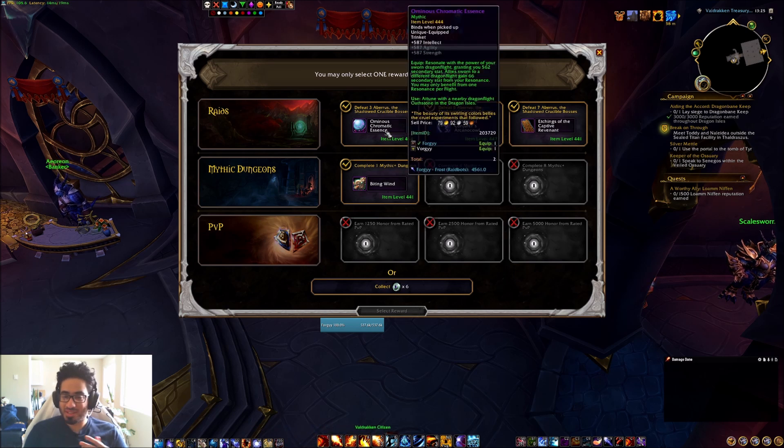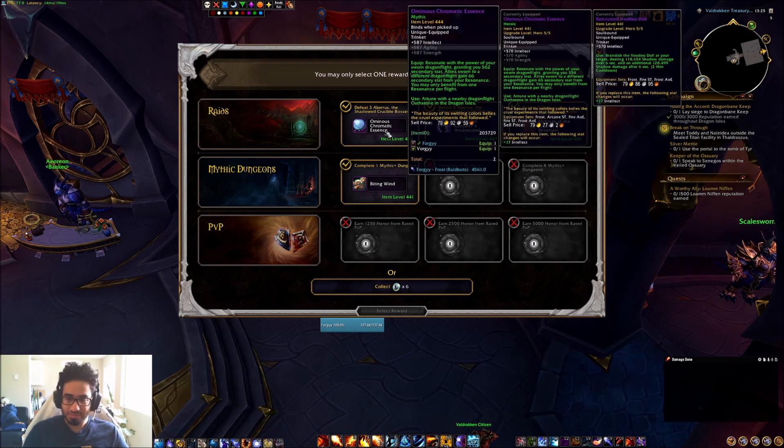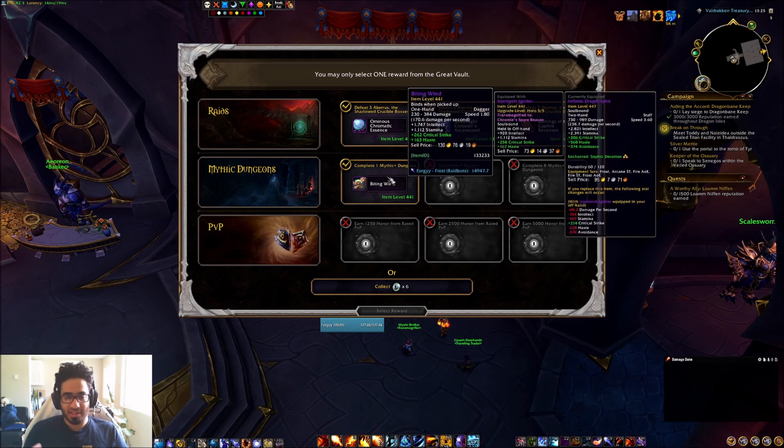Basically, any item that starts as a 441 baseline — and it has to be baseline or higher — means that it's upgradable to 447 when 10.1 comes out. So, great segue to this ominous chromatic essence. You compare it to mine — you see mine is from heroic, I got this week one. But this one's 444, so you might say, okay Forgy, this is 3 item levels, do you really care? And it's actually not 3 item levels, it's actually like 7 or 6 item levels higher. Because this one will be upgradable to 447 next week when 10.1 hits, because the base item level is 441 or higher. Same with this weapon — I did the 17 key because it drops 441 item level baseline on the vault.